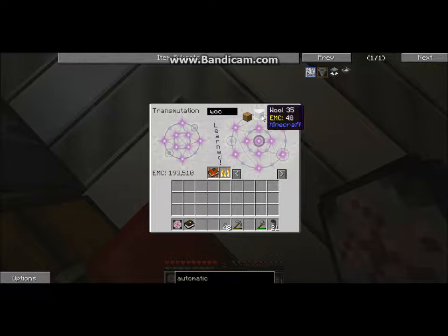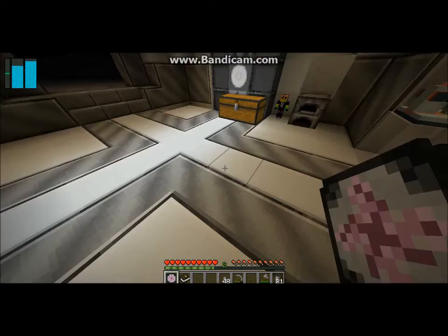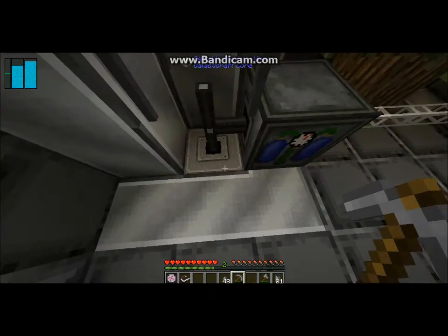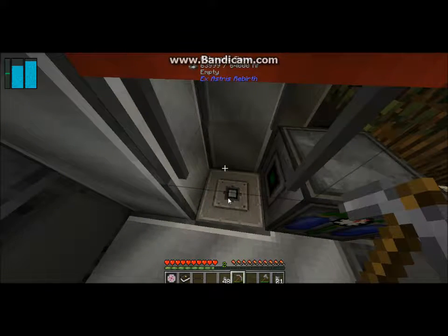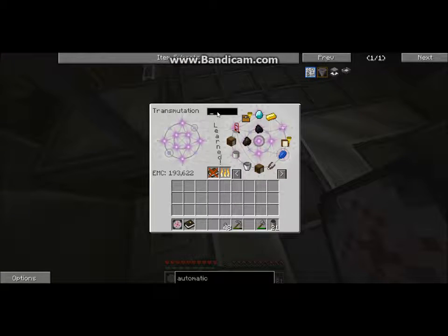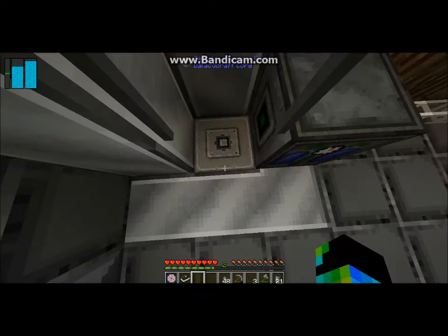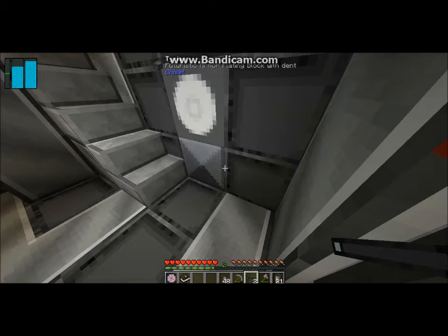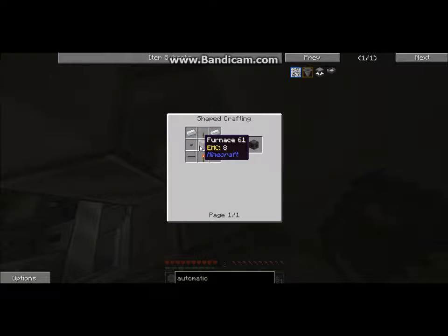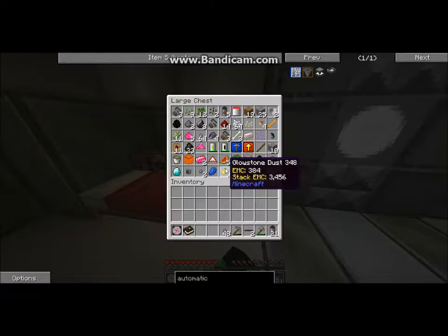When you realize how dumb you are — oh my gosh, I cannot believe I've never done this. They have an EMC value. I could have just stuck the aluminum wires in here. We needed like two, actually. We only needed two but needed another one to replace this. So now, how do we make the circuit fabricator? We needed a redstone torch and a furnace — that doesn't sound too hard now that we know what we need and we have the aluminum wires for it.